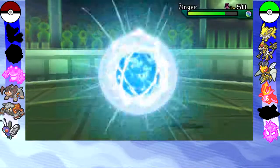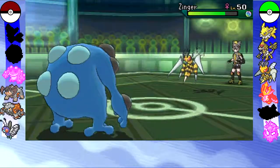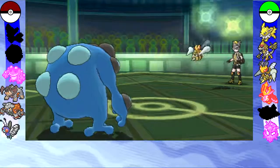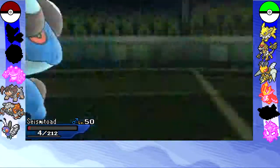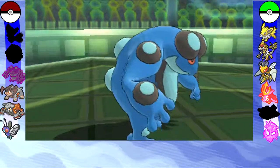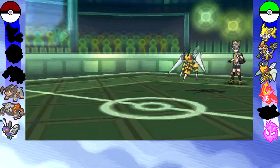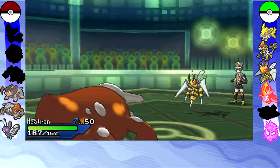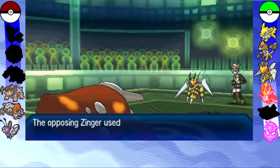So he brings out his Mega Beedrill, which is actually a bit of a threat now to my Seismitoad because I've lost a lot of HP. I pretty much deliberately left my Seismitoad in as there wasn't really anything I could go out into except maybe Heatran, but I didn't want to risk getting hit by a Drill Run.